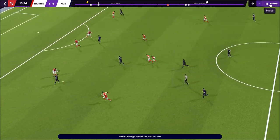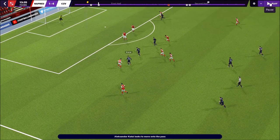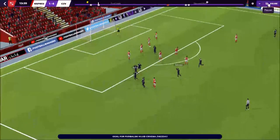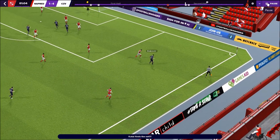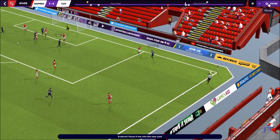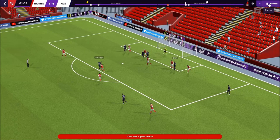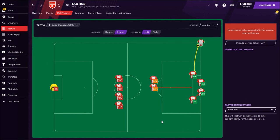Now let's see some goals. This was my match against Napredak, which I won 4-1. The ball comes to Sanogo, Sanogo passes to Kataj, and Kataj — playing as an inverted winger on the left side, just like in real life — does some nice dribbling, cuts inside, shoots, and scores a beautiful goal, almost the same as he does in real life. Then we see Rakvic playing as right back. Ben cuts inside staying as a striker, passes back to Sanogo, and Sanogo scores a really beautiful goal.